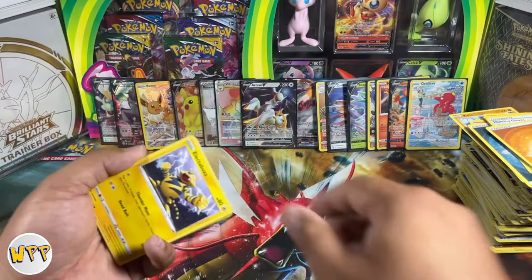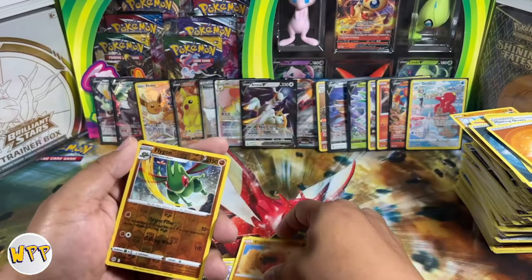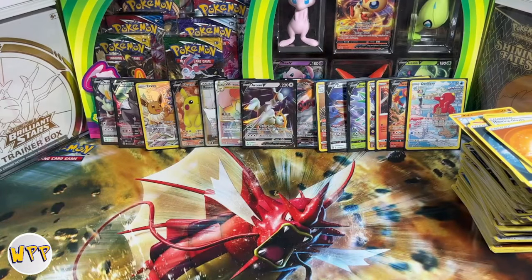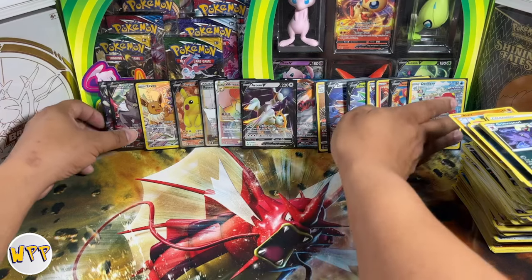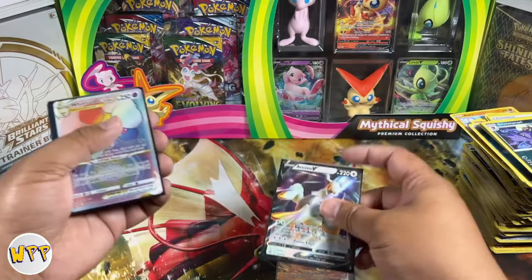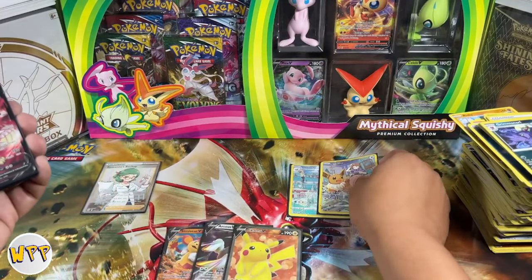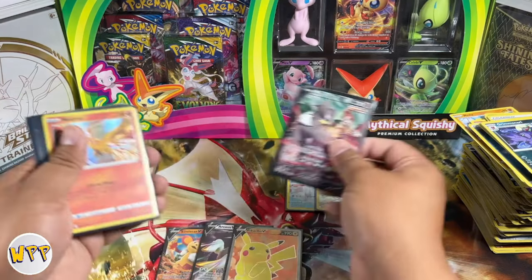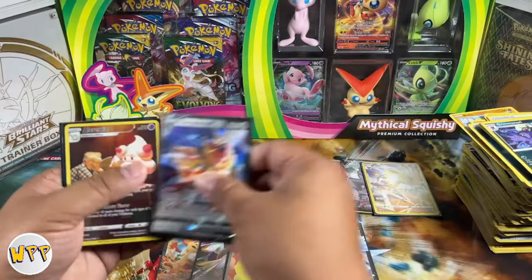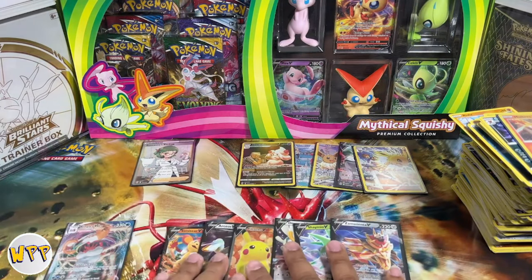Last pack! Hawlucha, Bagon, Gible, Trapinch, a reverse holo Flygon, and a Grimmsnarl non-holo rare. Okay, let's recap — not too bad, honestly. We have trainer galleries, an Arceus V, a V-Star, more trainer galleries, another V, a full art trainer card, a rare, another trainer gallery, Kingler V, Zacian V, Drampa V, Whimsicott V-Star, a trainer gallery, and a standalone Kingler VMAX. That is the total recap of our pull.